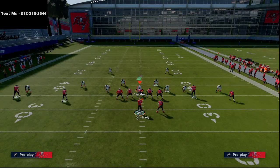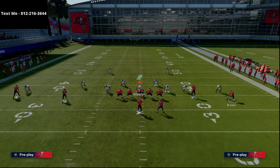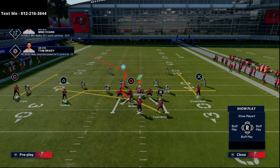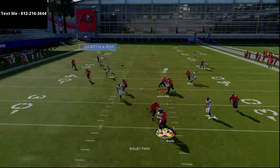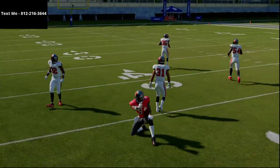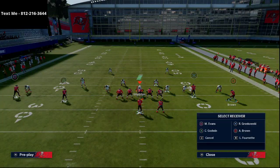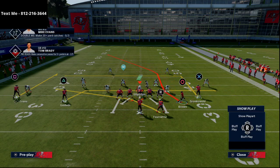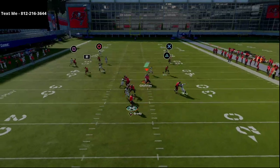This is a very consistent route, and you want your best route runner on it — not someone like Gronkowski. Scotty Miller works great here. Even if the safety is over top, he's going to get that natural pick and rub and beat it to the outside. I'd also recommend having a pass lead elite quarterback like Aaron Rodgers — this works really well with him and Davante Adams — or Tom Brady, since he has the pass lead elite ability to get the ball to the outside of the formation.